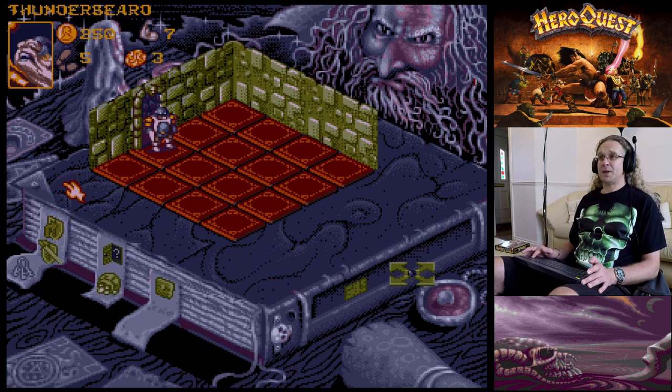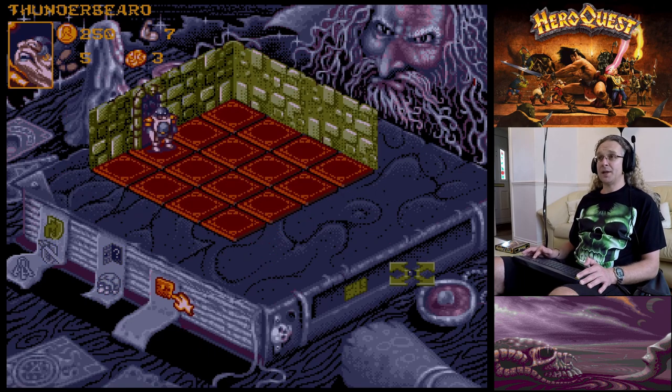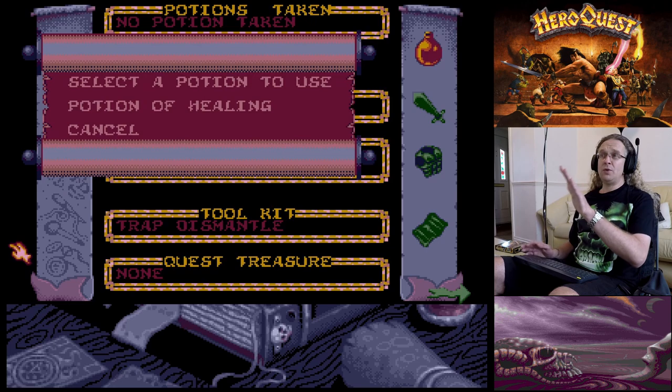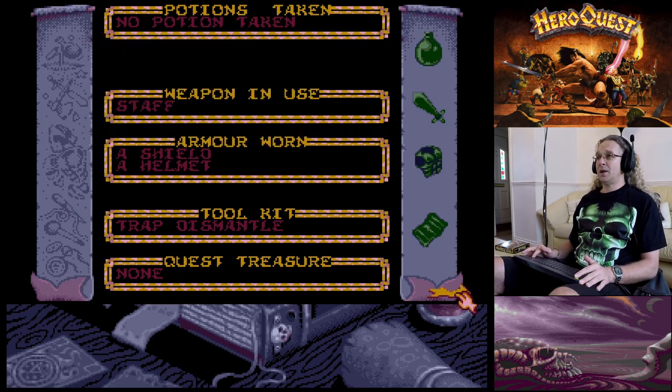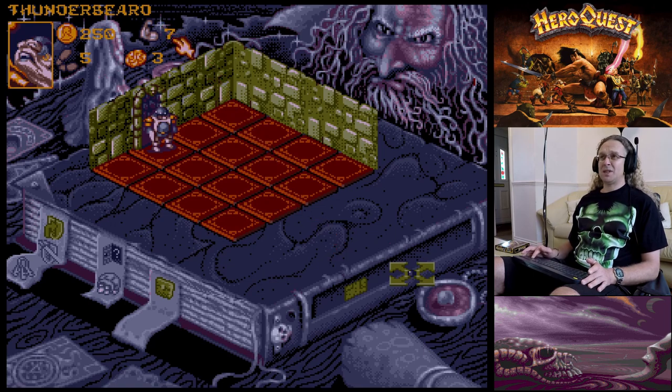The Dwarf searched for traps, now let's search for gold. 'In a bundle of rags there's a small healing potion.' Now that is worth its weight in gold. The healing potion restores up to four life points - his maximum is seven so it won't go higher than that. There's nothing else in this room so we might as well go back out.